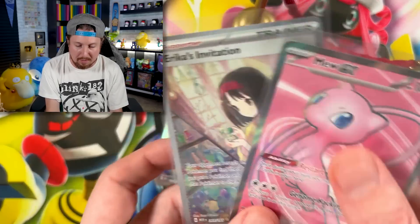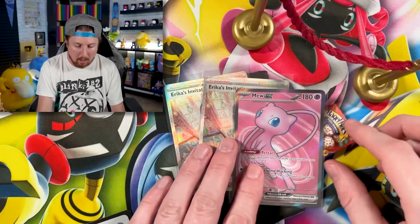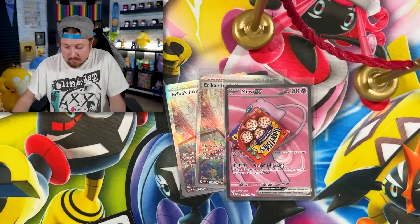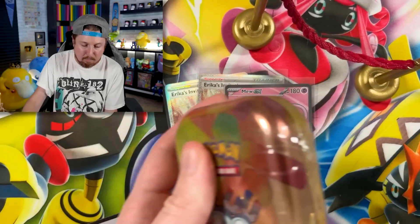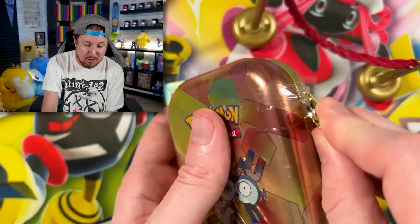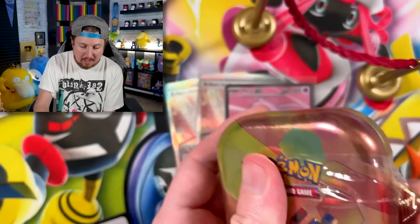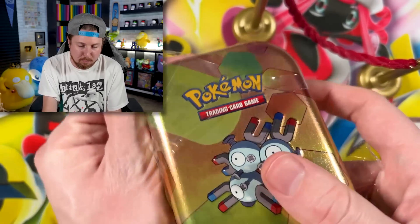These two pulls were literally from the last Minitin — this is from one Minitin right here. Three pulls so far. I think we're going to win today, Breaking Family. We have to get at least eight pulls in total, and we win and do better than an Ultra Premium Collection Box. We're about to prove it.